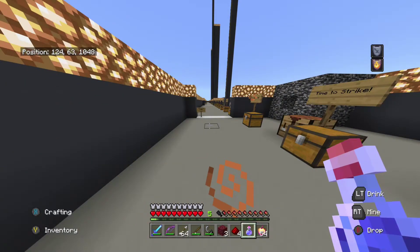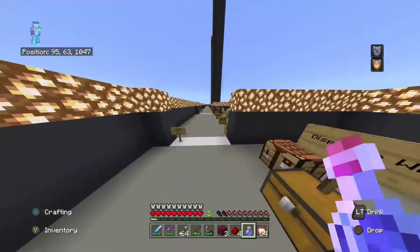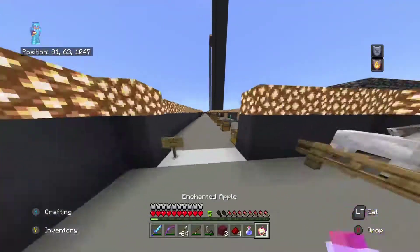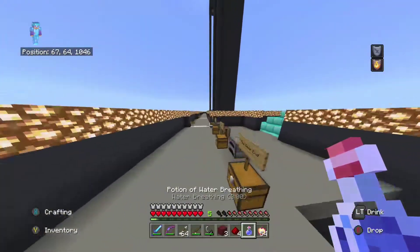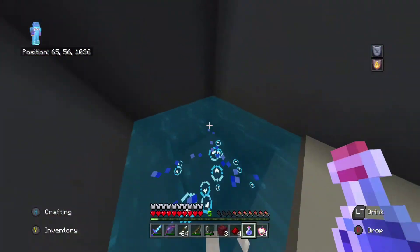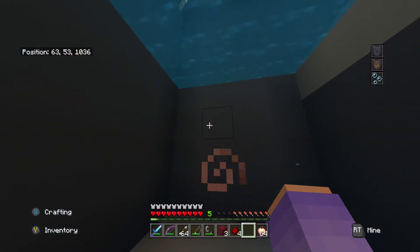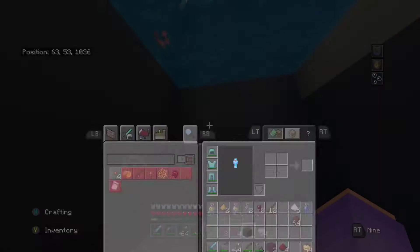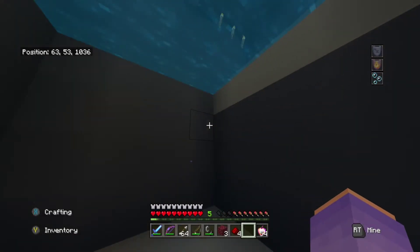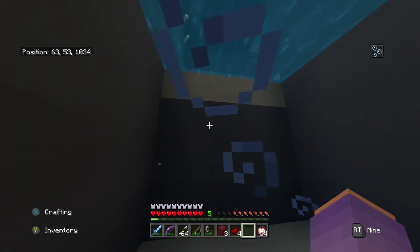The Free Diver achievement states that you need to stay underwater for two minutes. This is perfect because the water breathing potion we have lasts for three minutes. So we're going to find a bit of water right now, and we're going to drink that potion whilst we're underwater. Because it lasts for three minutes, after two minutes of being in the water you will get the achievement.